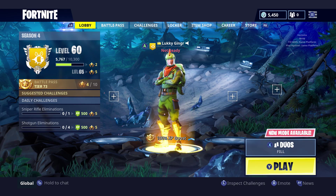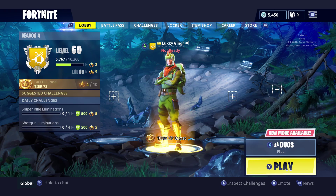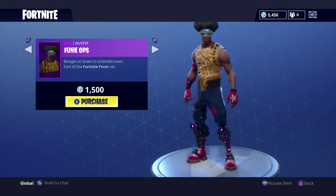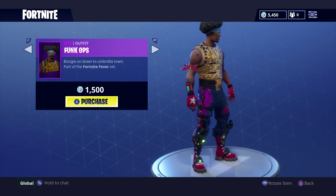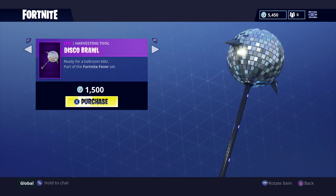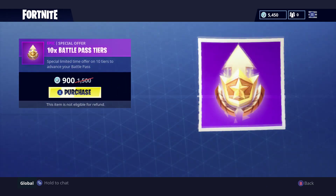What is going on guys, Lucky Ginger here bringing you another daily Fortnite video of what is in the item shop. So let's get right into the video. First up, Funk Ops is back — it is 1500 V-Bucks, along with the Disco Brawl harvesting tool, which is also 1500 V-Bucks.